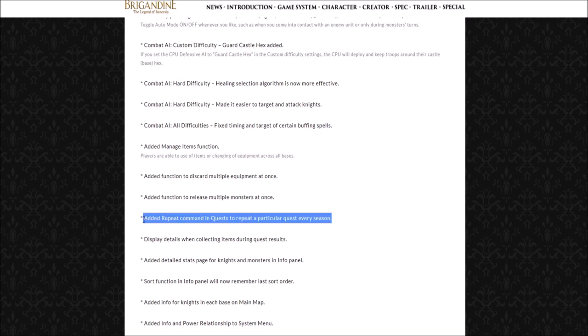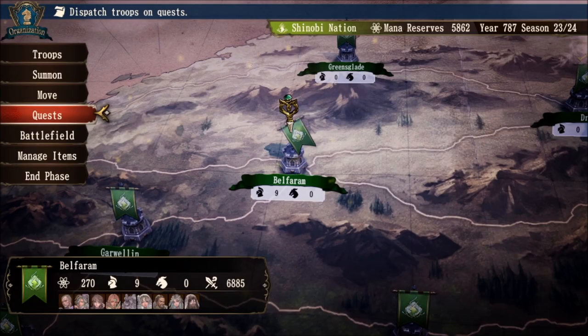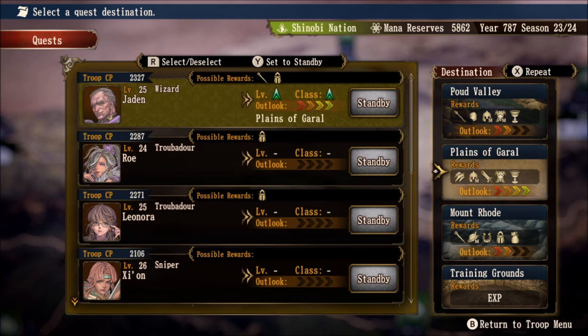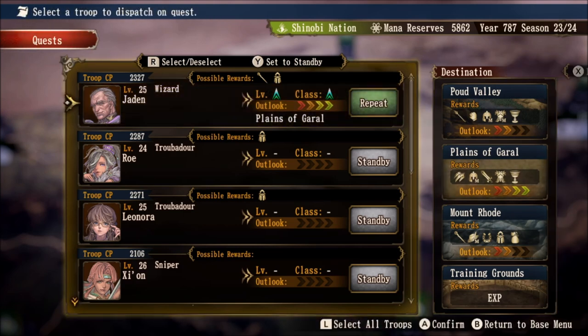The next feature I am really excited about — a huge time saver. They have added a repeat command in quests to repeat a particular quest every single season. This means you do not have to re-up your quests castle by castle, knight by knight. If you want Jayden to repeat a quest over and over again, just hover over the quest, hit the X button, and he will repeat that quest every single season until you tell him to stand by manually. Out of all the quality-of-life updates, this is probably my favorite because it saves the most time.